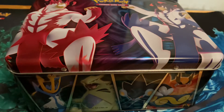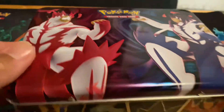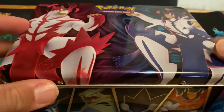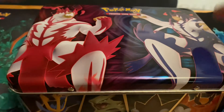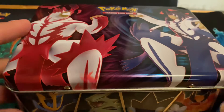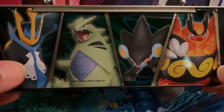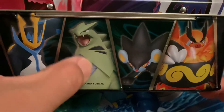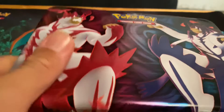All right guys, your boy Chaos Dragon here. Today I'm gonna be bringing you this little treasure chest here of Battle Styles. As you can see, you have both characters right there. Also you have some here — trying to look for that one right there, Tyranitar — but let's open it up and see what comes inside.